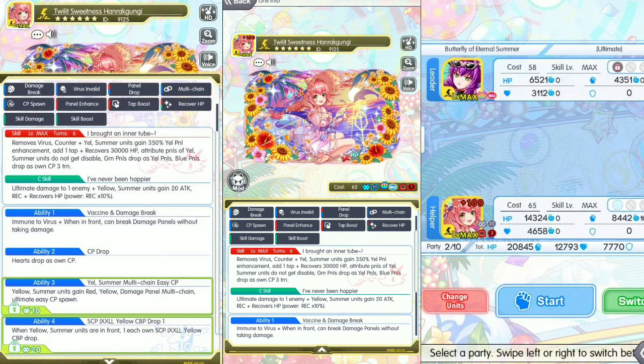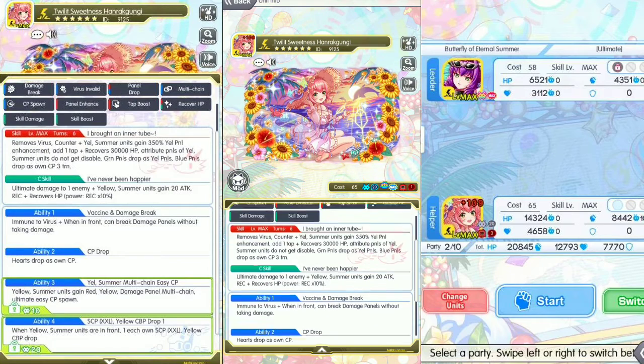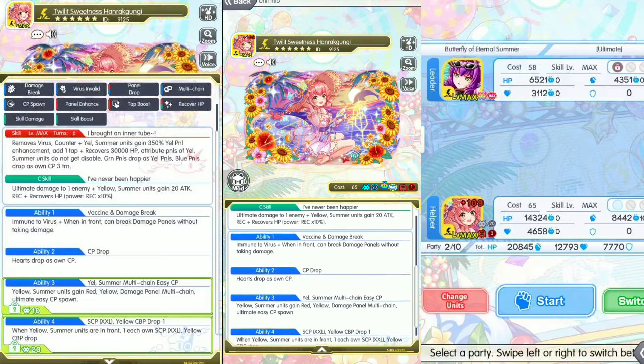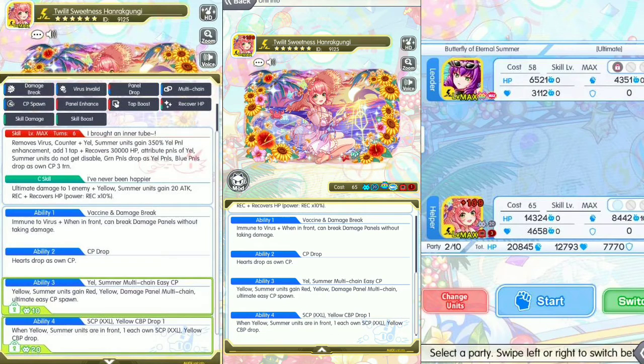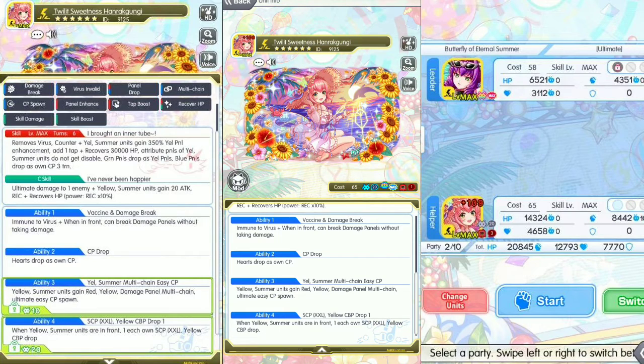See skills: ultimate damage to one enemy, yellow summer units gain 20 attack recovery, recover HP, power recovery times 10. Ability one is vaccine damage break. Ability two: hearts drop as own CP. Ability three: yellow summer units gain red-yellow damage panel multi-change ultimate, easy CP spawn. Ability four: when yellow summer units are in front, one each owns SCP XXL yellow CBP drop.